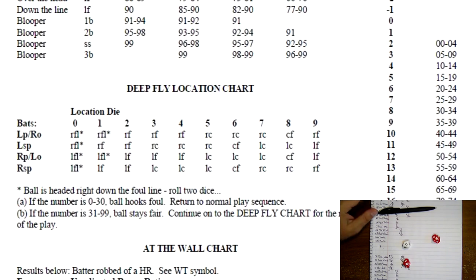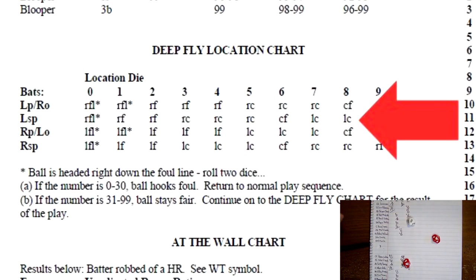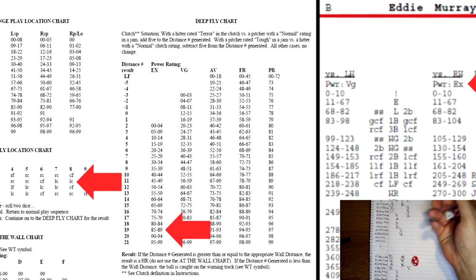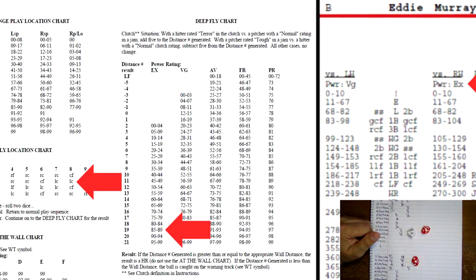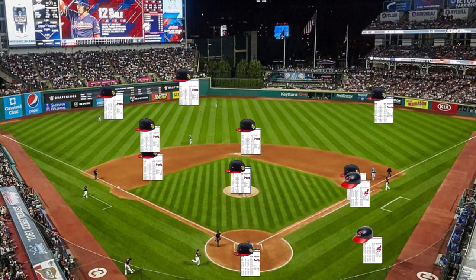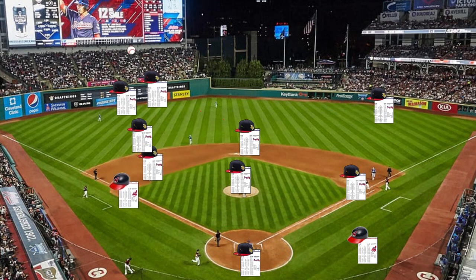He rolls an 8 — deep fly, he's a lefty spray, so it'll be LC — center fielder. We need to find his power rating. Eddie Murray versus righties is an excellent rating. Rolling on the excellent chart — he rolls an 89, giving a distance of 19. The fence distance is 19, and since the distance number is greater than or equal to the wall distance, the result is a home run! A solo shot by Eddie Murray to make the game 3-0.